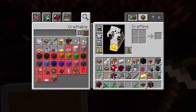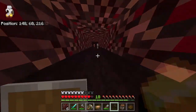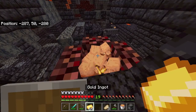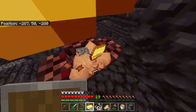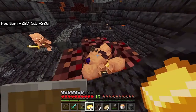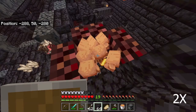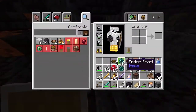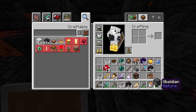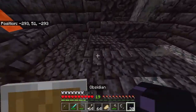Okay I got seven blaze rods. Let's go to the bastion and trade some pearls. I guess I have enough gold, let's see how long it takes. I got enough - more than enough actually. Let's make a portal and head towards the stronghold. Let's make it here, this looks cool.